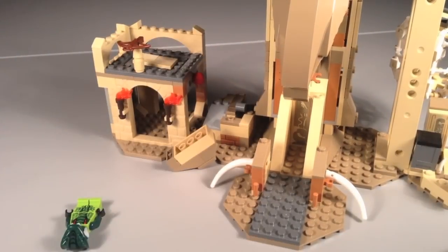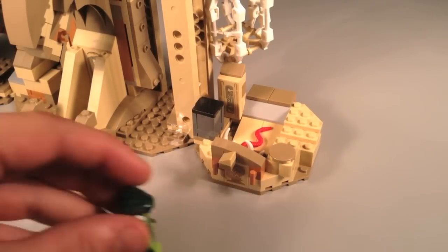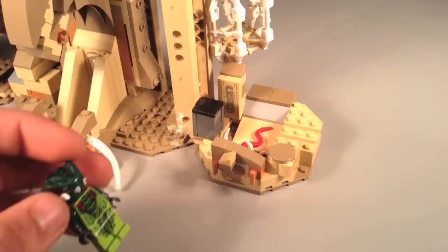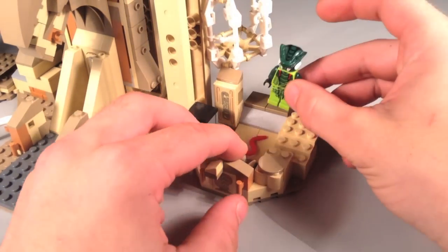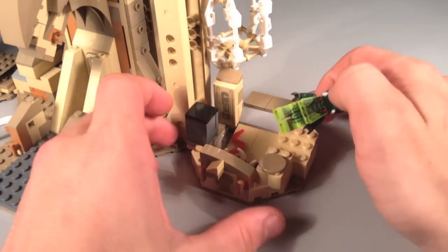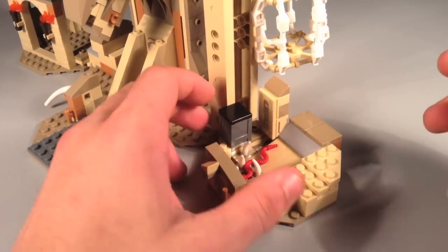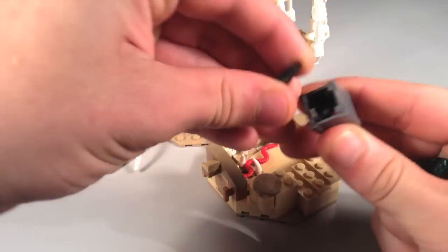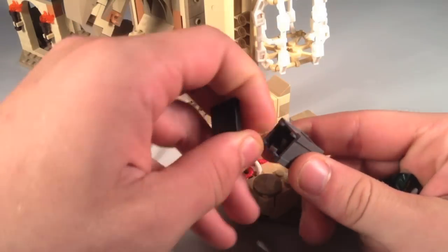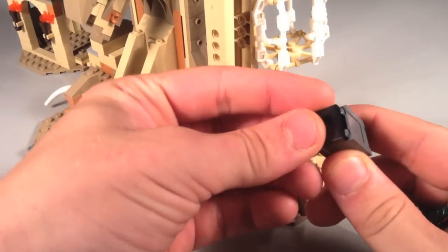Moving on to the right side, there are some hieroglyphics right here that look really sweet. You can walk your minifigures up here, and this is one of the traps as well — if your minifigure falls in, it's a little spiky pit area with a snake in there. It looks pretty detailed, with a hieroglyphic there as well. There's also a little crate with a knife-type thing that kind of looks like a Wolverine claw.